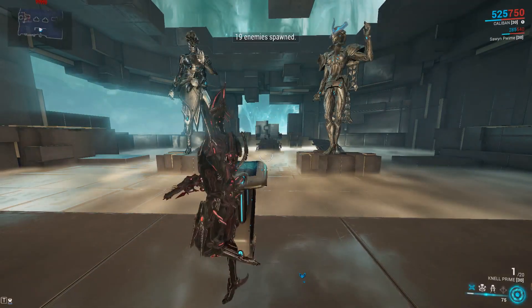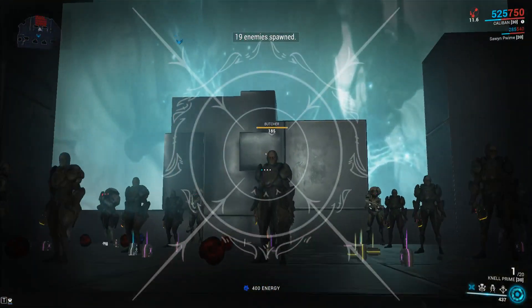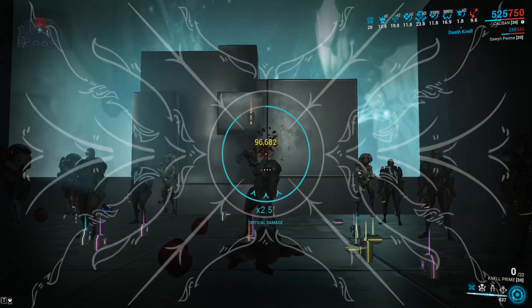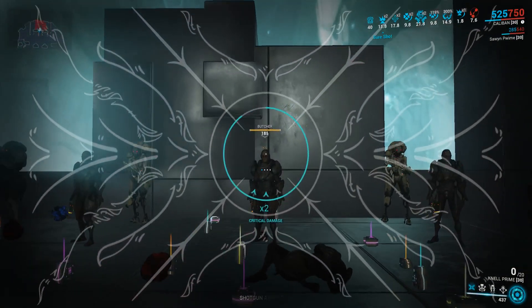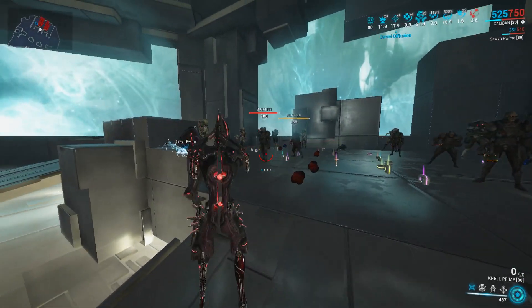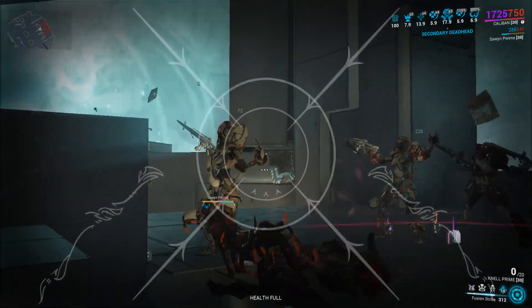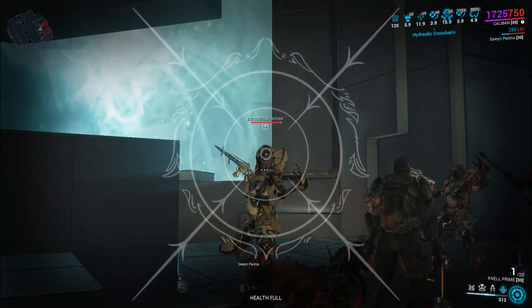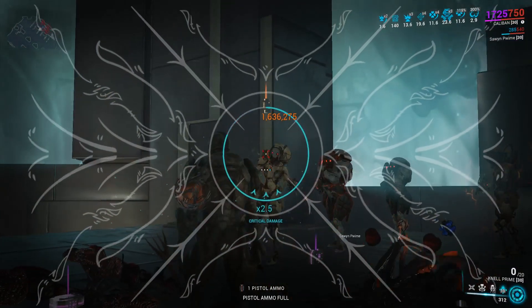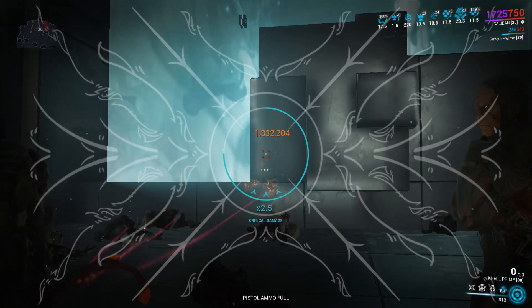We're going to get a couple of kills on these enemies, remove their armor, and show the millions of damage with no Riven. As you can see, even with enemy armor, still hitting 200k. Let's chain them up and then remove their armor — 293k, 1.6 mil, 1.7 mil, 1.6 mil. Now we're getting into red crits.